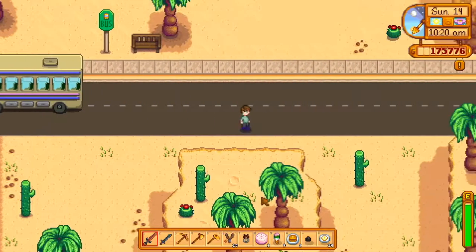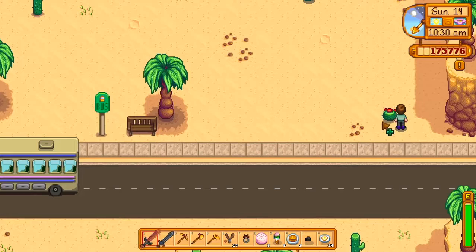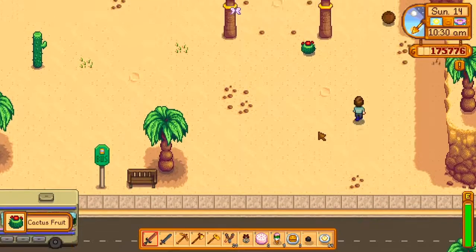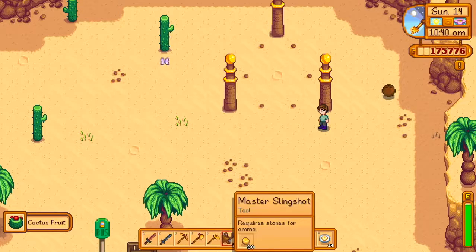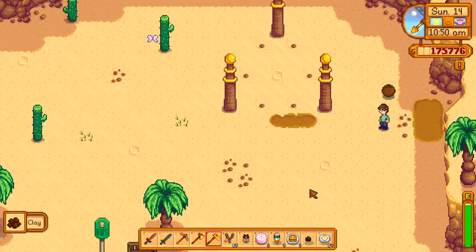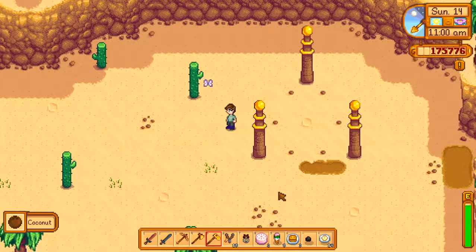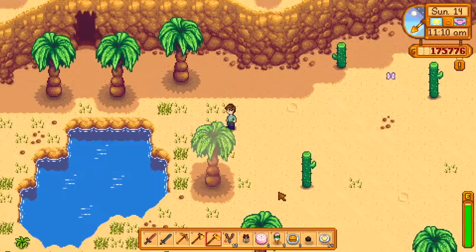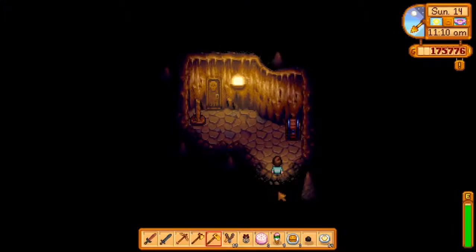I saw a cactus fruit over here, I'm gonna grab it real quick. I'll probably forget when we get out of the skull cavern or I'll die and wake up in the hospital — either way. Let's use this. I think that was just a bird or something — I thought I accidentally hit something. Sometimes you can get more than just the one area with worms in it, which is kind of weird because I thought worms were supposed to be the only way you could tell something good was in the ground.